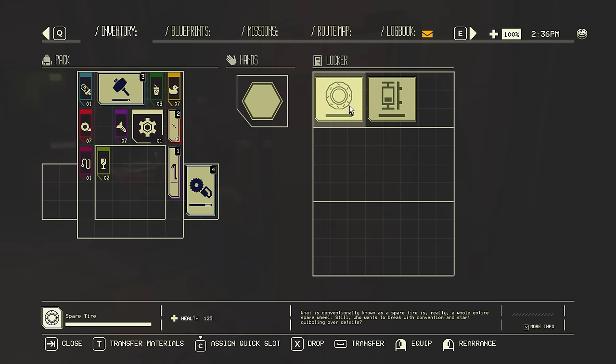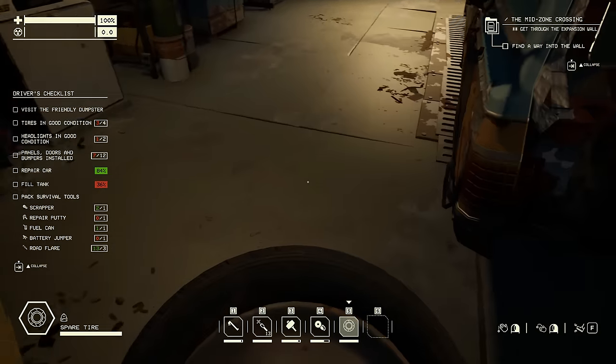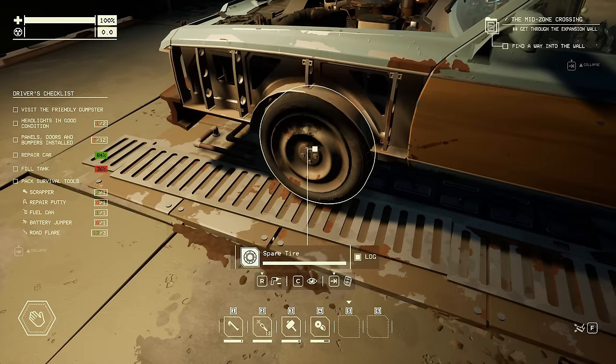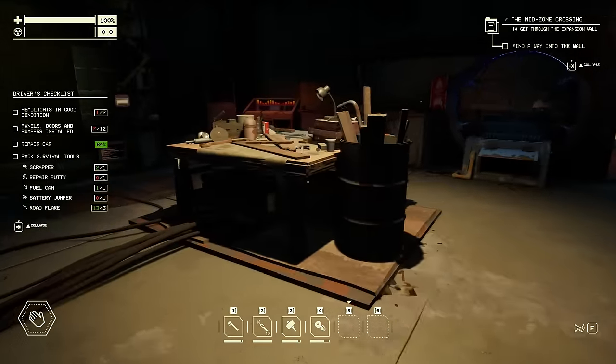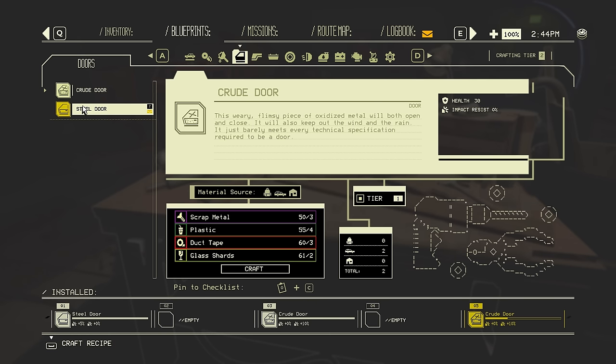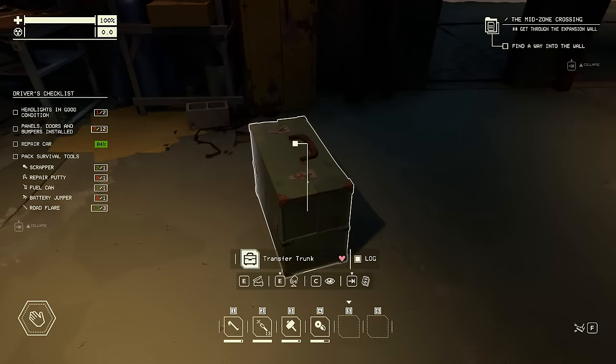Side storage, spare tyre. I can't actually make summer tyres yet - the summer tyres that were on the car were stuff that I just found while out in the zone. So until I can actually make summer tyres, a spare tyre's going to have to do. Now let's see what I can do about replacing some of those doors and panels that I had to scrap. Steel doors - but I need steel sheets and I don't have any, but you can refine steel sheets from scrap metal.